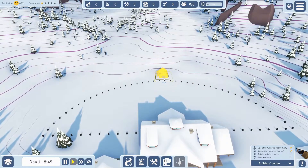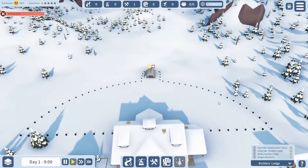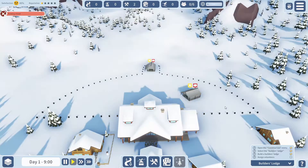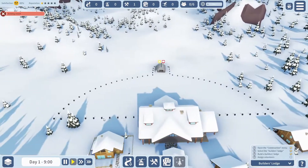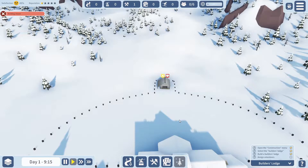So, build a Builders Lodge. You can rotate where you want to put it. Oh, you can actually put them in there too — well, that makes things a little bit better. Let's destroy that one and place it in the middle. We can put perhaps some shops or something in the middle here. I didn't necessarily discover that last time I played, so that's good to know.